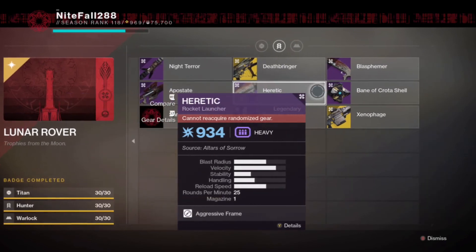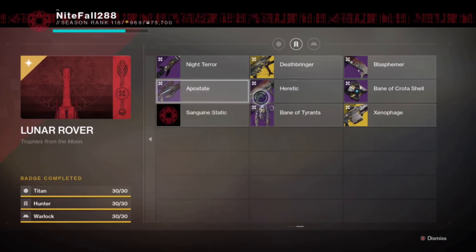The Premonition pulse rifle can drop from the third encounter in Pit of Heresy — the Chamber of Suffering, the one with the plates. Death Bringer we already talked about. Blasphemer, Heretic, and Apostate all drop from the Altar of Sorrow on a daily rotation, so those aren't too hard to get.